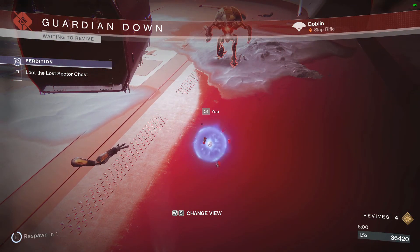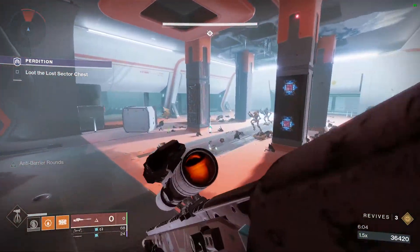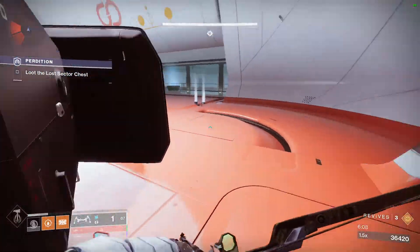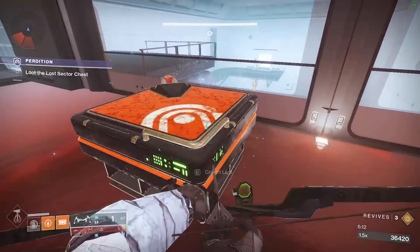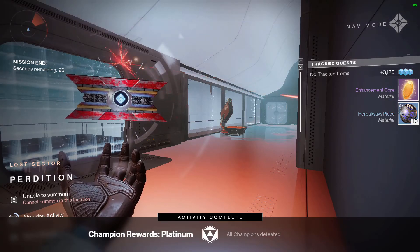As soon as the boss is dead, you can ignore everything else — assuming it doesn't kill you. Your number one objective is just getting to the chest. You don't have to worry about anything else so long as it's not going to murder you. No exotic this time, but it's really not hard.